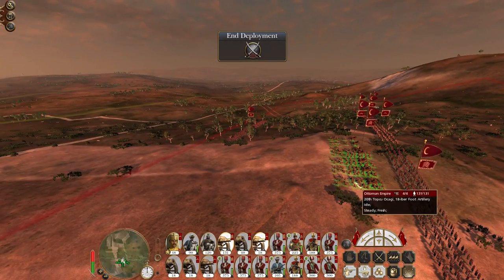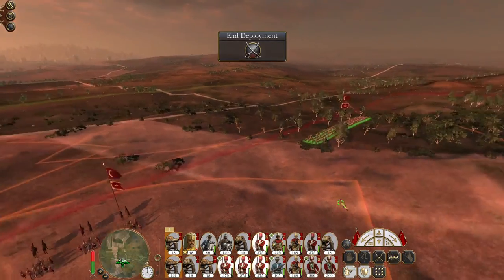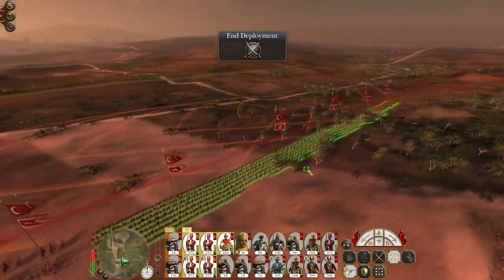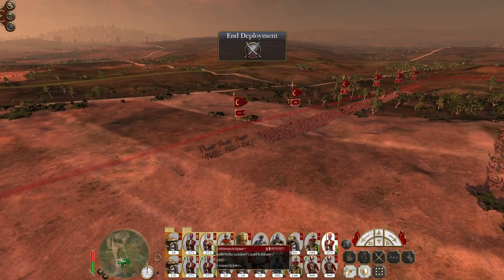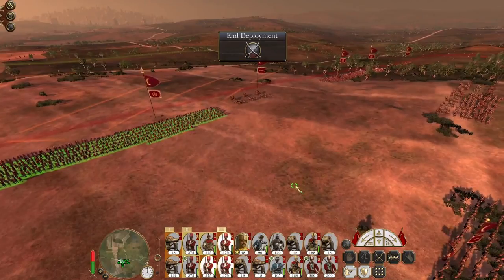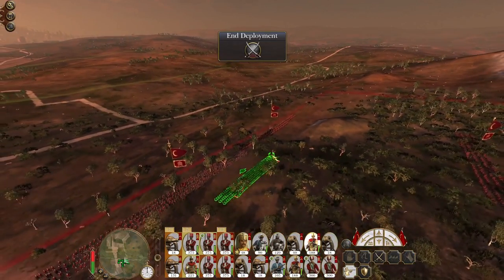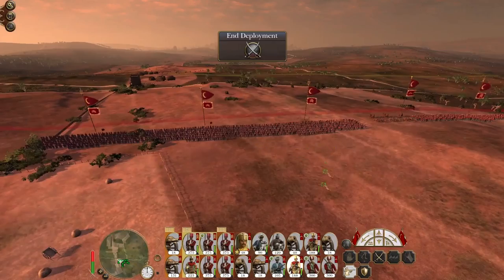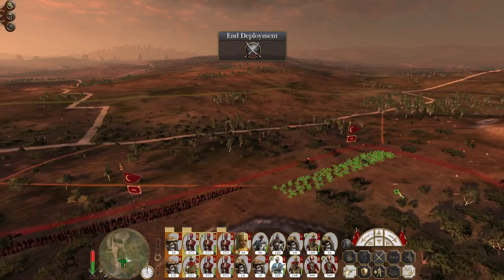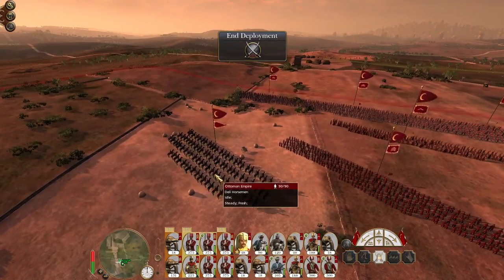Some artillery is going to stay up here firing at range. One unit of guns is going to trundle forward. We've got one infantry brigade — three units on the left, three units on the right. Each flank gets a hand mortar. Each flank gets a janissary. Skirmishers on the right. Deploy the cavalry — general can also get involved.